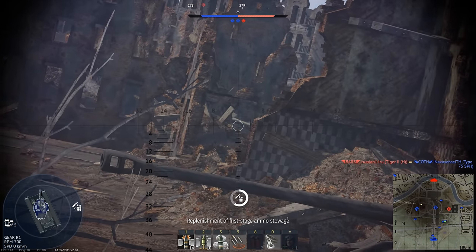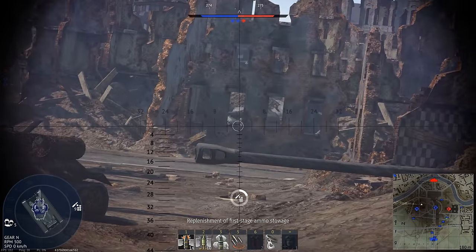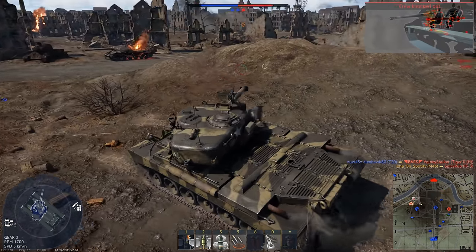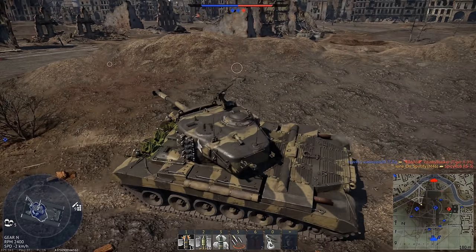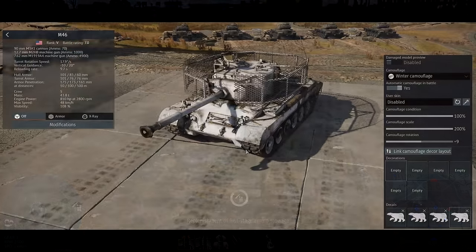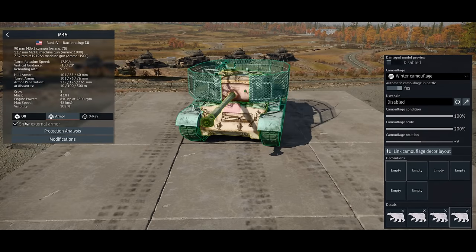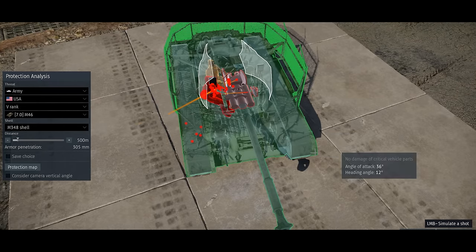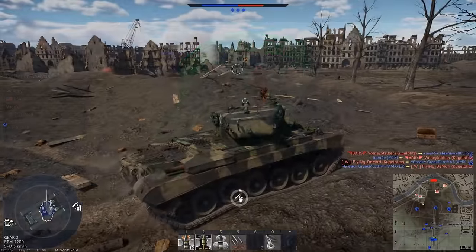The armour remains functionally identical to the M26 — its composition is slightly different and the turret armour is displayed differently, but in terms of actual protection they're basically the same. So at 7.0 its protection is hardly a strong point, but it is still adequate. You will still bounce shells from some of the weaker guns from time to time. This thing does also get add-on armour, but it's not really worth taking. All it does is add a wire mesh around the turret intended to disrupt heat fuses, but in game it doesn't completely defeat them. Any common heat shell will still break through the wire mesh and pen your turret. It doesn't even fuse Hesh anymore — so all it really does is slightly increase your weight and make you more noticeable.